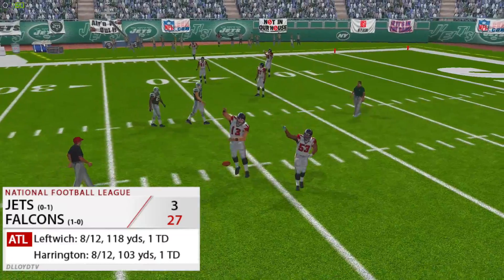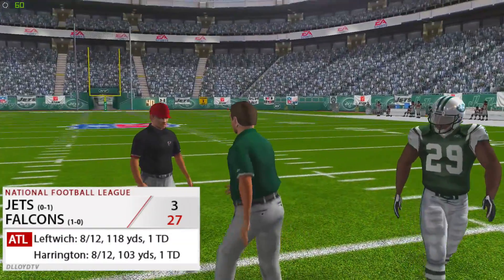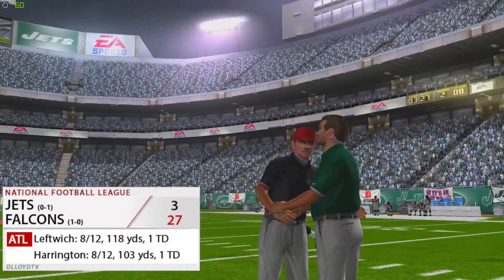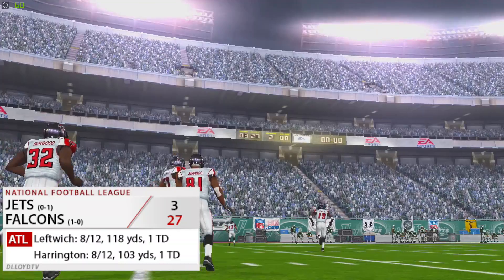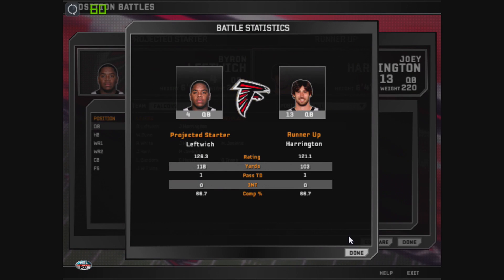We end up winning this game 27-23 as the final score. Byron Leftwich went 8 for 12, 118 yards and a touchdown. Joey Harrington was also 8 for 12, 103 yards and a touchdown. They're definitely making this quarterback competition harder — they have the exact same completion percentage and pretty much identical stats across the board.